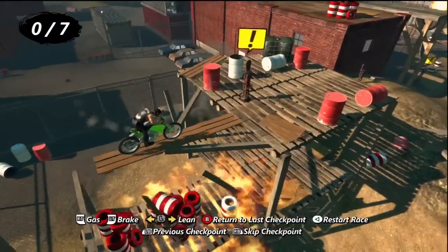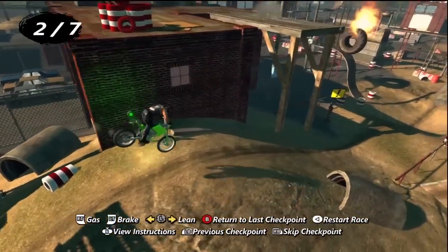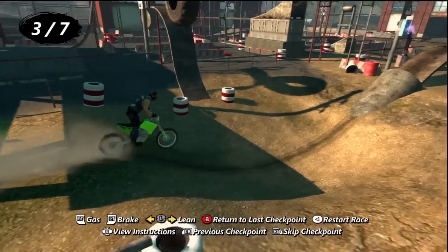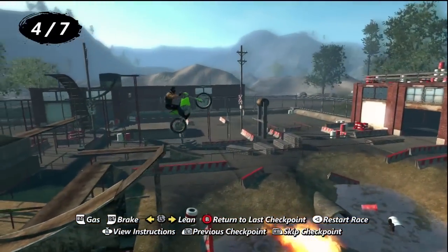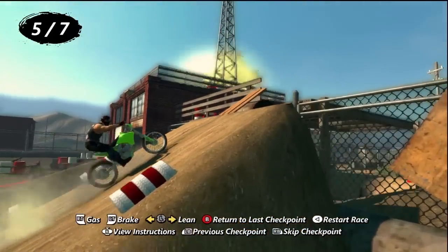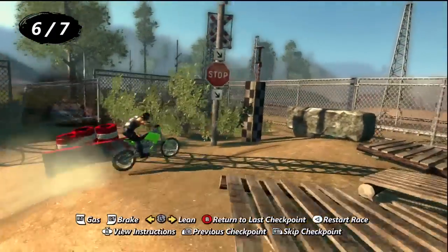Squirrel number 1, the first squirrel you're able to get in the game, is on the first track, the D License Test. It's the track you have to play in order to unlock the rest of the events. This one's really easy — just go through the track, hit your checkpoints, and go through the learning tutorials. Afterwards, once you get to the end, just hang out for a second and all this stuff starts dropping on you. Eventually the squirrels will drop too and you'll unlock the first one.